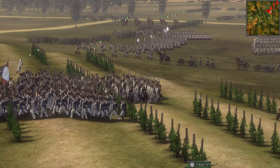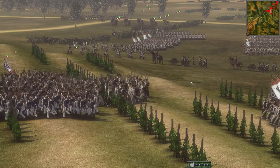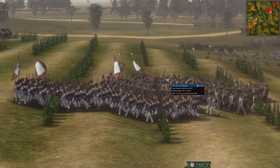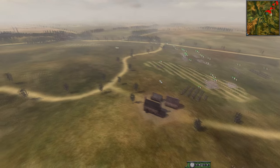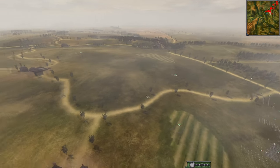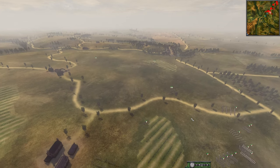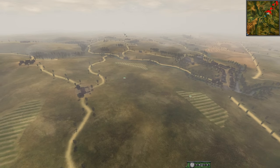Welcome back Kingsman to another NTW3 video. Today we have a 4v4 on Montebello. This is the French advancing against a Prussian, although Prussia actually looks like they're scouting here with some light cav already. French attacking Montebello.